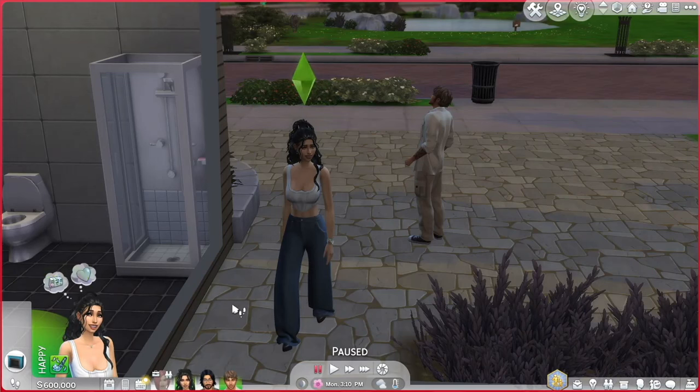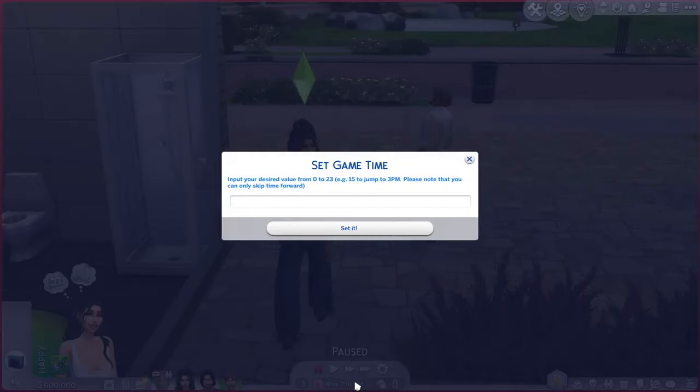Time is another big feature of the Sims 4 UI Cheats mod. You can safely set the day and time of your game with this extension. Having the ability to control the clock as well as other aspects of the game is one of the key elements of this mod. If you click on the time at the bottom of your screen, you can set the exact hour you want your game to be at. This will make the game fast forward to that moment without anything else changing.